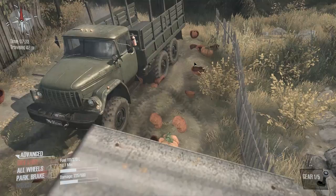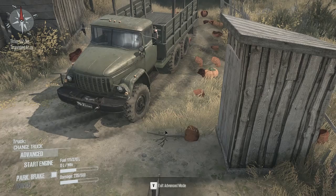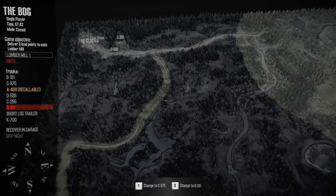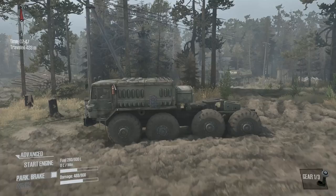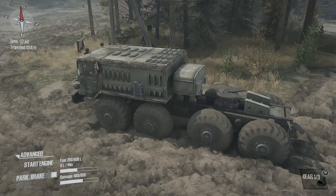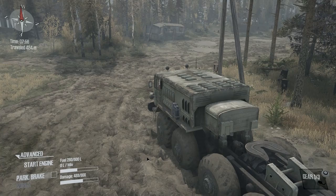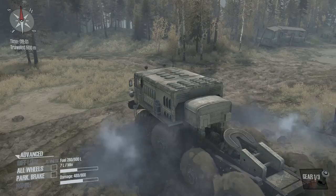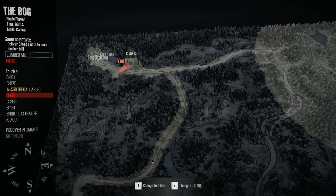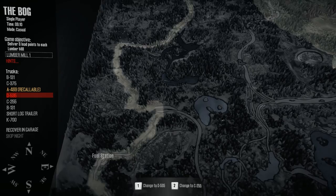I've started the B131 and accessed it so you can see it. Now we want to go all the way up to the top end of the map — it's the D535. That's the one, feast your eyes — that is an absolute beauty of a machine! Let me move around it. We want to get this one all the way down to the garage so we can get something on the back of it. It will carry logs, so that's the first thing. Diff lock is always on with this one and we've got all four-wheel or just as-is.